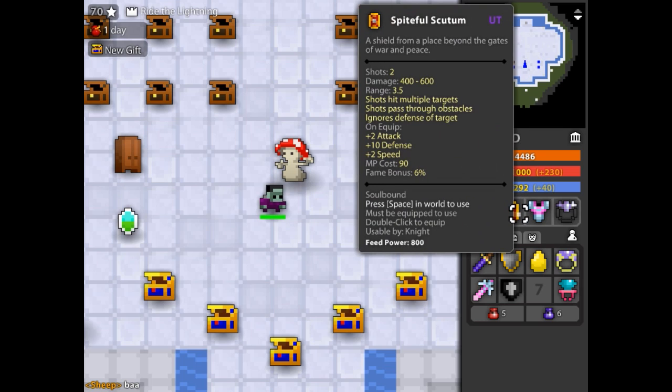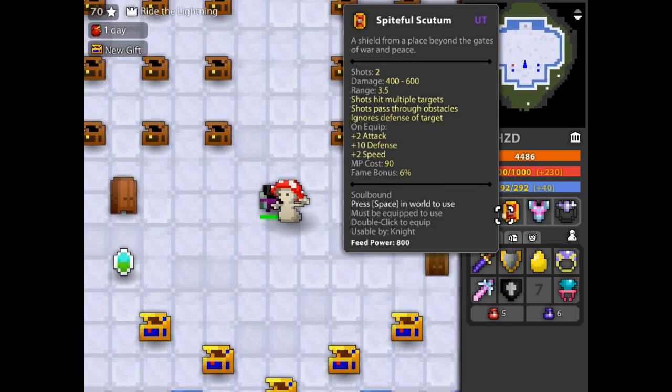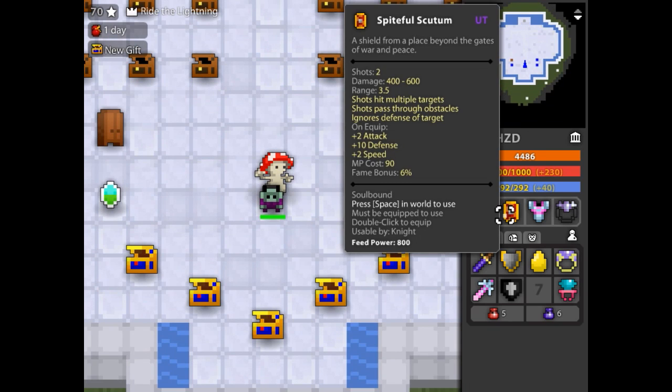I may or may not have just got the Spiteful Skeudum — I think that's how you say it. It does all the new stuff: it shoots two shots, damages multiple targets, passes obstacles, and ignores defense.